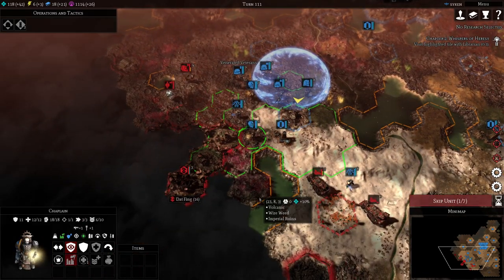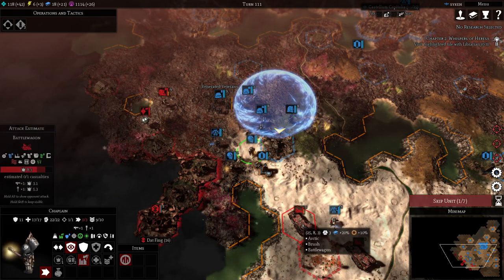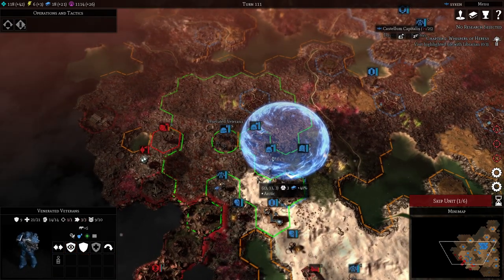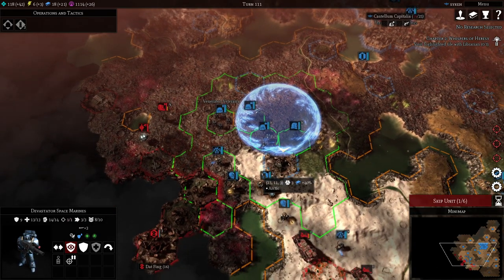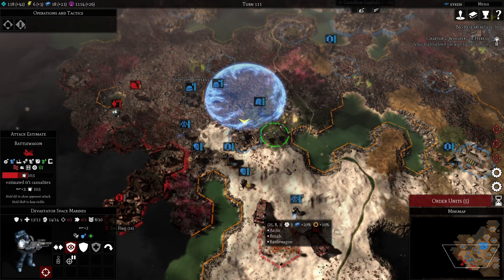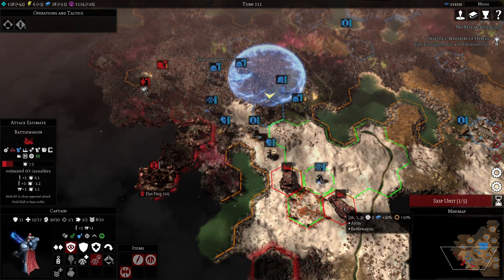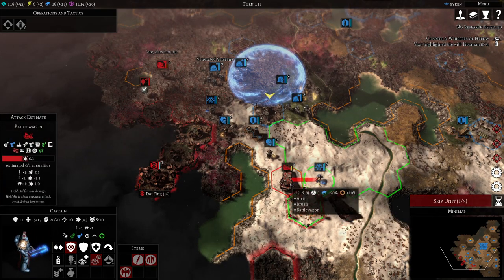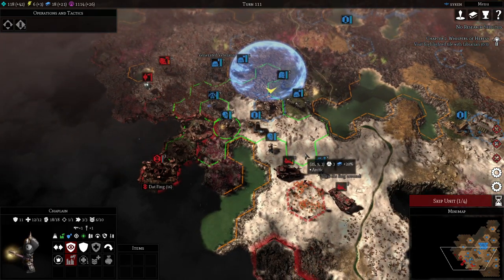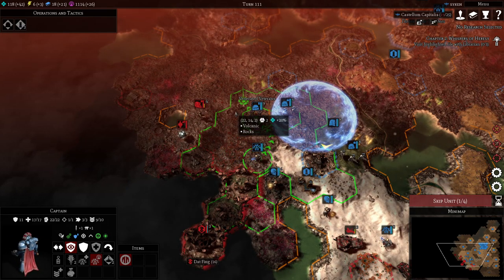We're just going to hide here — that's the safest place. Helping on that southern flank. We're focusing on getting these things down. Could have killed that battle wagon, but let's focus on this one for now — next turn we're going to kill both. We won't open this flank; I want to keep it calm and steady.